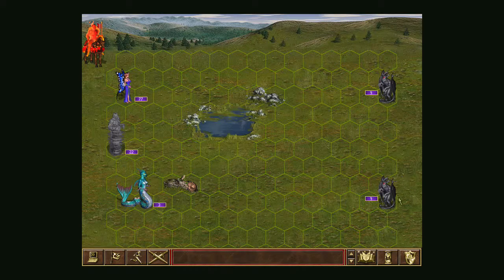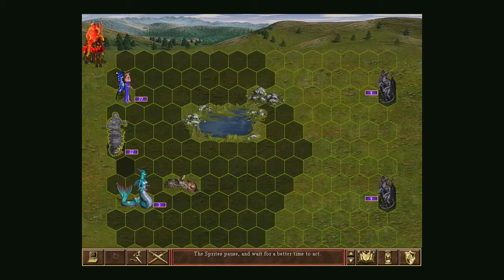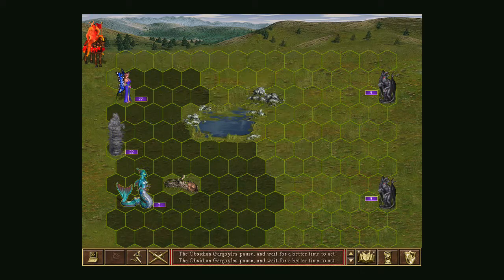Stone Gargoyles are the equivalent of level two troops, same as our Air Elementals, so we're quite even at the moment. I've got a huge range but I'm going to wait until the end of the turn. You can see the broken arrow symbol when I hover over them — that means they're too far away and will only do half damage.